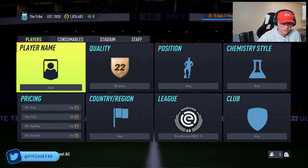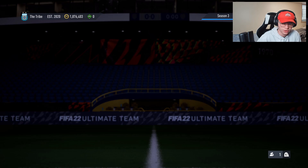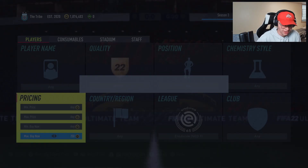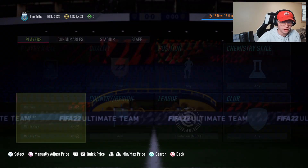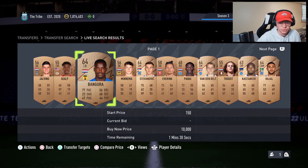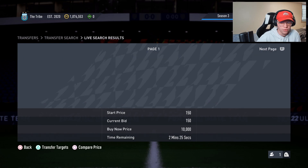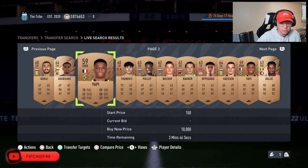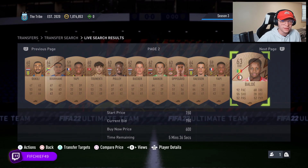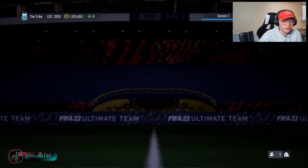Let's check the bronze cards in the Area Divisi — these aren't selling that well. You'd have to pick them up for 150 on bid and insta-sell for 250, which isn't the worst option. Even better, if you can pick cards up for 150, you could use them in SBCs. If you're able to pick cards up for 150 here that would be amazing — just list them up.